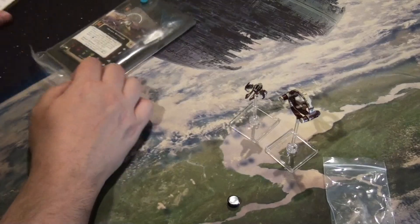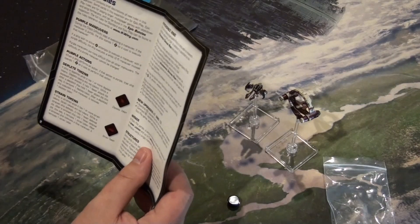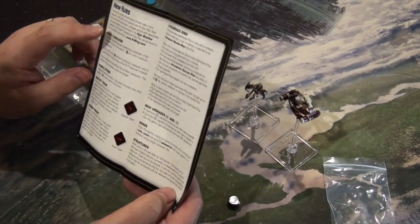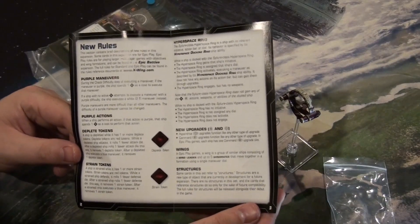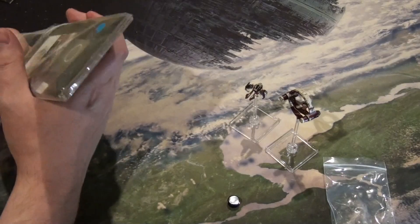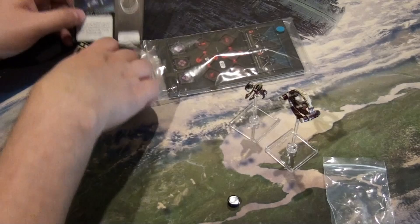You get your instructions and new rules. The hyperspace rings have an inherent action bar — I'm not going to go through all the rules as I'm not rules-savvy, but there are the rules if you want to freeze and have a look. I believe it is for epic play and not standard play, but someone in the comments will definitely correct me on that.